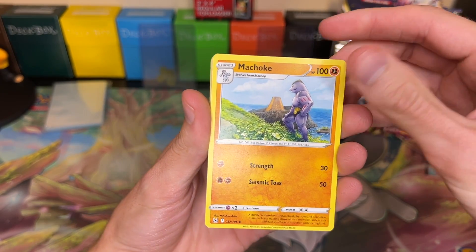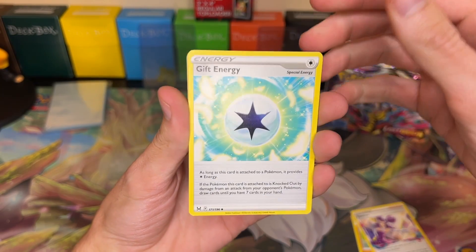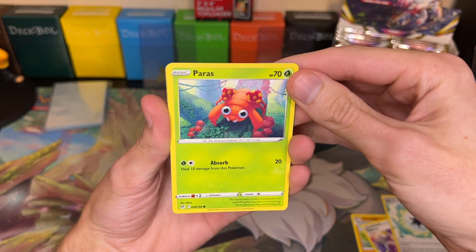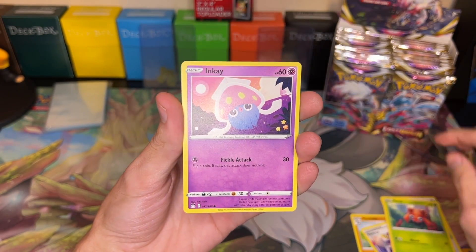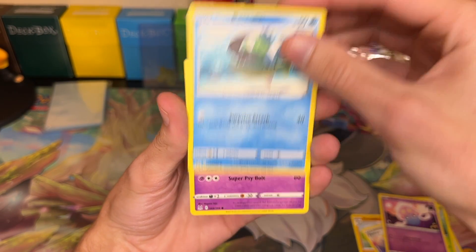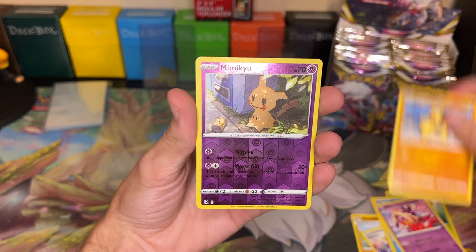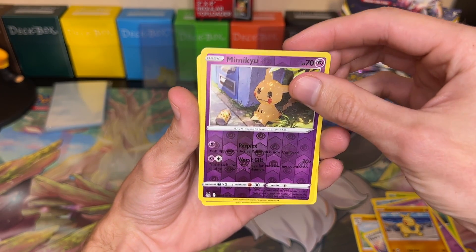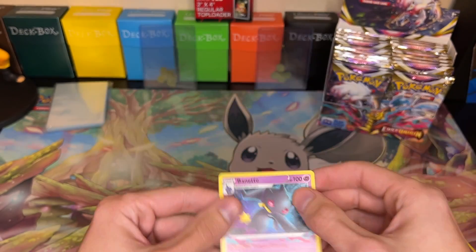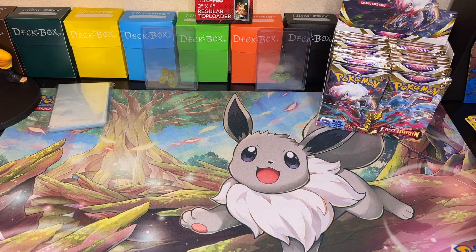We got a Paras, Inkay, a Basculin, Jynx, Makuhita, and Mimikyu Reverse Holo. And then we got a Banette non-holo. So there's pack number one.